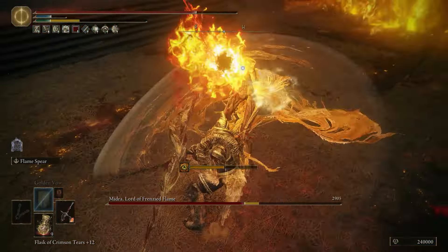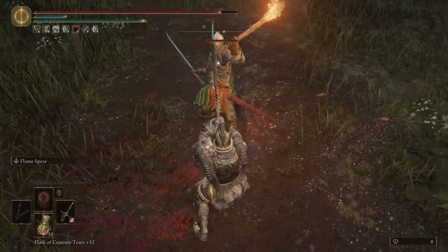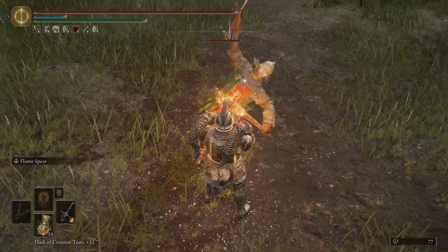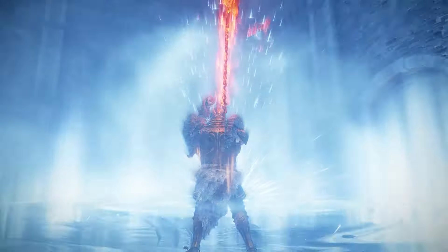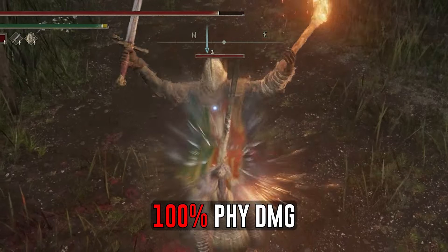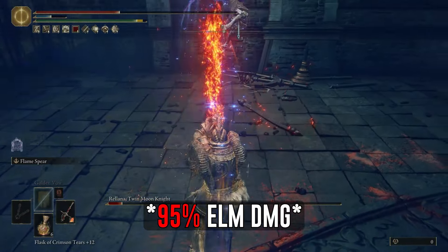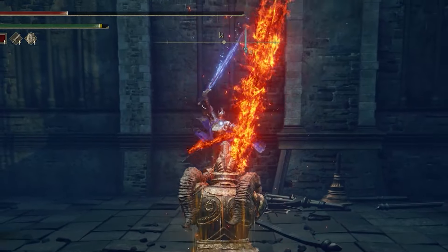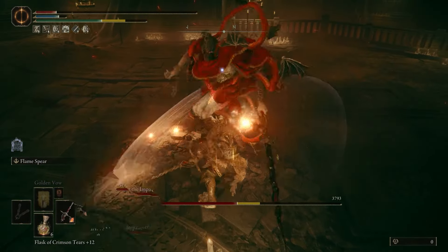Let me quickly explain the deflection mechanic. You are about to get hit — you block right before impact. If you miss the block, no problem; the build will tank it. After a successful block, almost no stamina gets consumed. This allows you to block back to back for a very long time. After a successful block, you will negate 100% of physical damage, and around 95% of elemental damage. You will barely notice it, but the health goes down just a little bit.